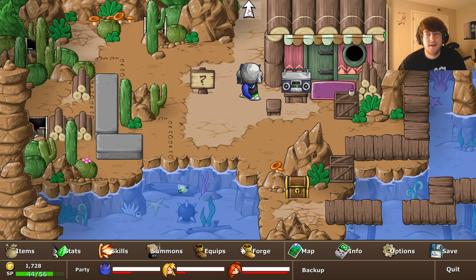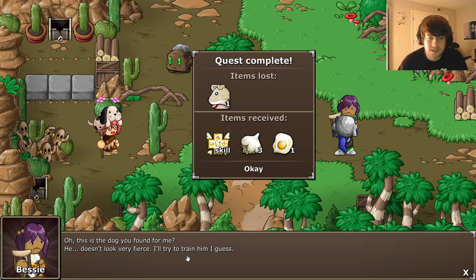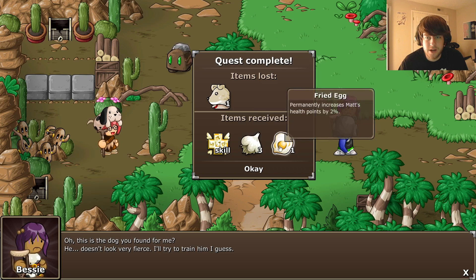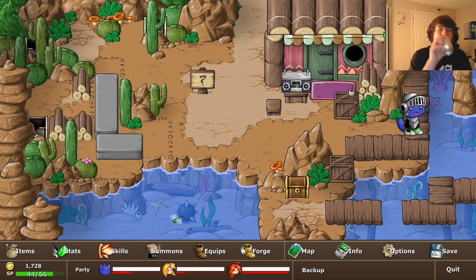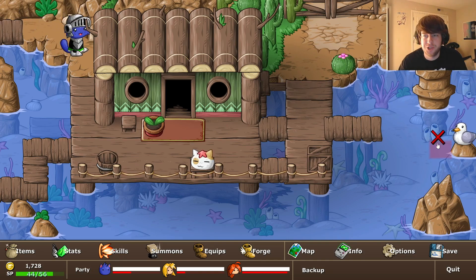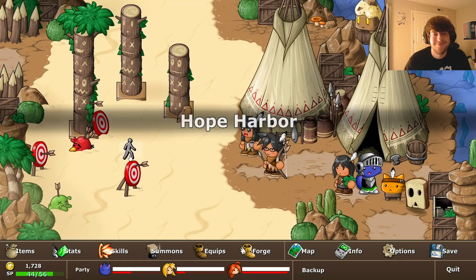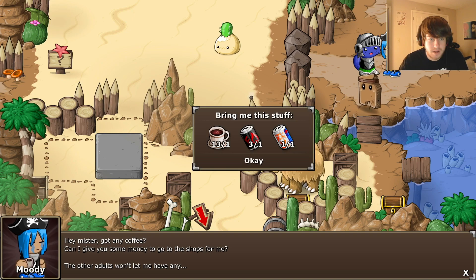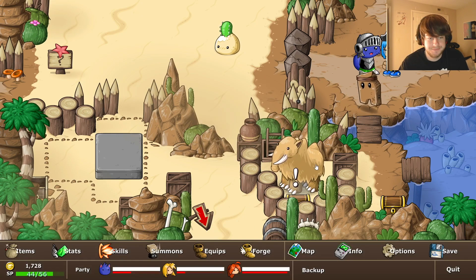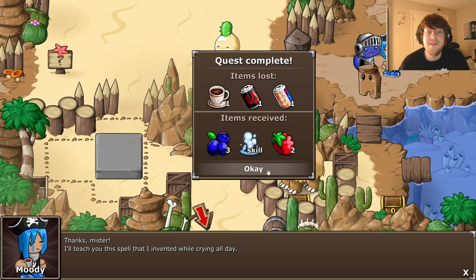Left, up - then we can turn that in to her. She was the one that was injured. This is the dog we found for me - doesn't look very fierce, I'll try to train him. Got purified garlic and a fried egg - excellent, making everyone happy. Still waiting to get that one treasure chest. They make such a cute noise - meow! There's someone here - a kid asking for coffee money because the adults won't let him have any. He gave us blueberries, a bubble spell, and raspberries. 'Thanks mister - I'll teach you the spell that I invented while crying all day.'